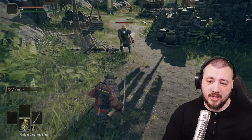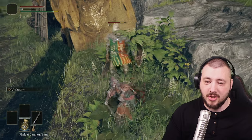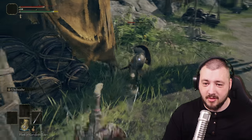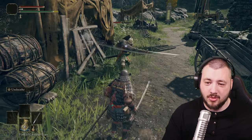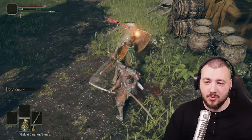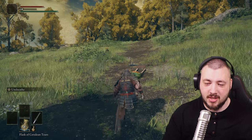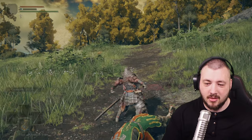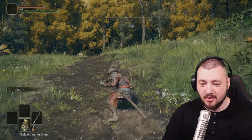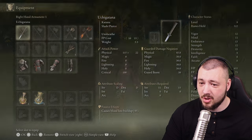It's always better to roll into an opponent than away from them. If you roll into them you stay close and can follow up. Rolling away means you never know the range or delay, and you have to get back in again costing stamina. Also, a lot of weapons later will have a roll hit — when you roll, you straight up do an attack out of the roll.